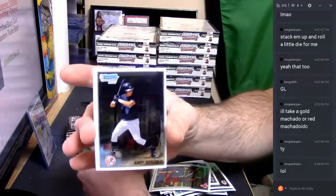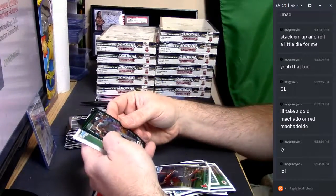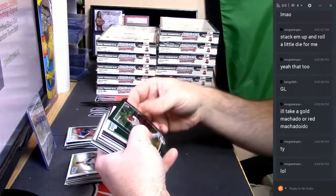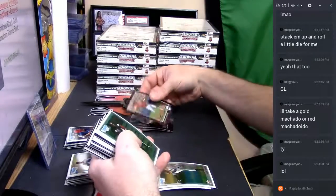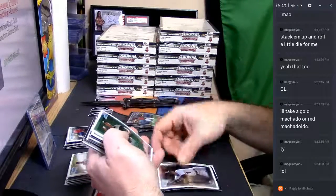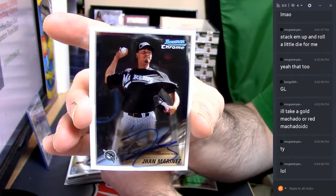A straight Gary Sanchez — that's like $3 or $4 for a base card, or maybe some, I don't know. Brian Matsuz Rookie Refractor. Rosmel Perez — do I know that name for any reason? It sounds oddly familiar to me. And it is an autograph of Jan Martinez for the Fish Prospect Auto.